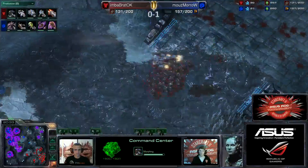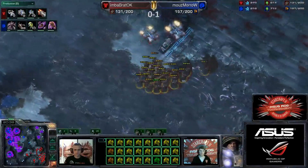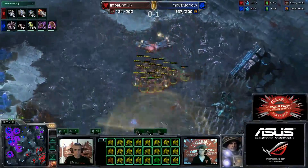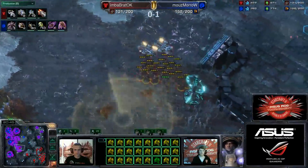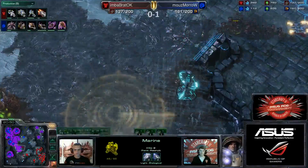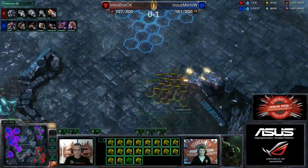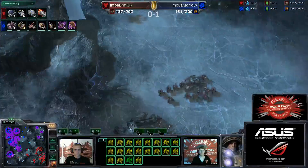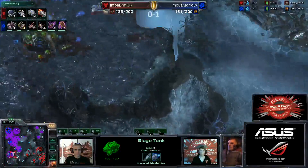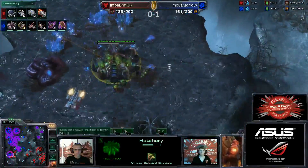Moro is not giving up despite being on the back foot economy-wise — he still has well-upgraded mutalisks at 1-1 currently, with Zerglings also at 1-1. Moro should be okay until he starts really mining out those bases at the back. Here we go once again — Banelings coming in, most of them crash against the siege tank line, and Bratok keeps a lot of his marines alive. Repulsing that attack is a very strong result there, killing off all the tanks again. Moro using these mutalisks so well, coming out every time, doesn't lose them. It's preventing Bratok from going on a full-on attack — far too easy to be hit by Banelings if you don't have tank support.